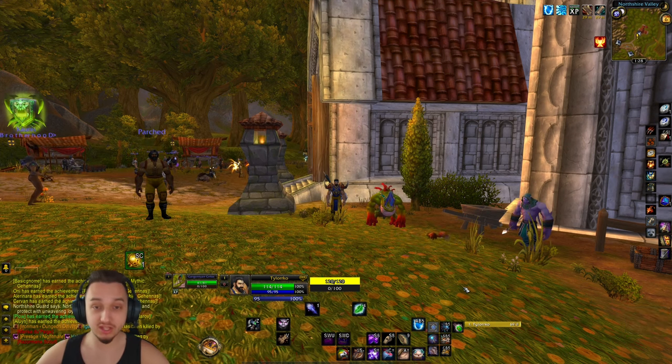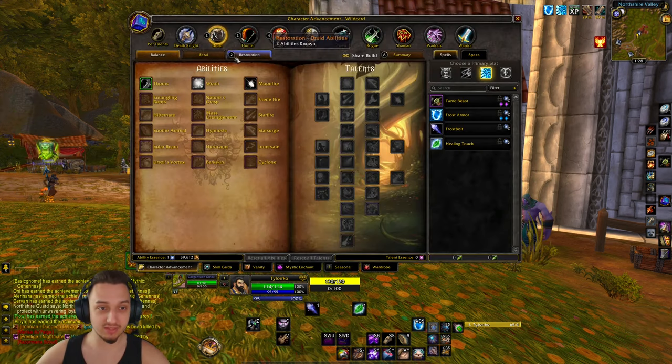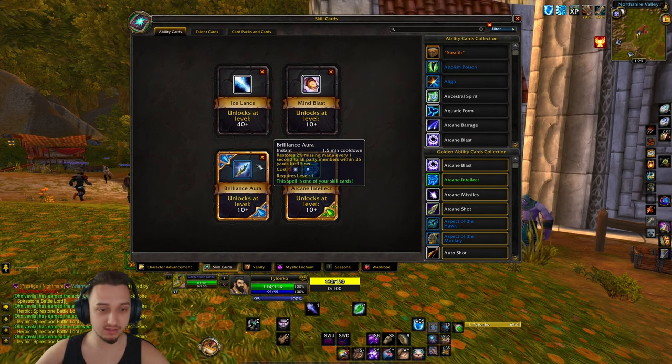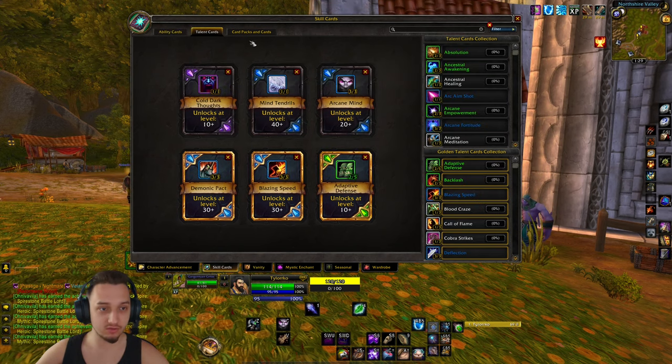Hey, what's up guys, welcome back to Ascension Season 9. Today we're checking out the adventure mode to show you a little build that we're going with - mainly frost and hunter. We have ice lance and mind blast, which is going to come in handy. I just picked these two because I had them.